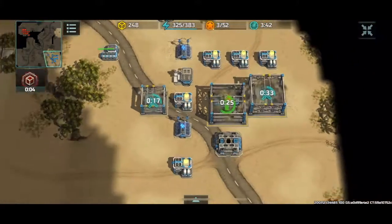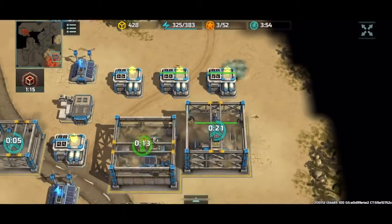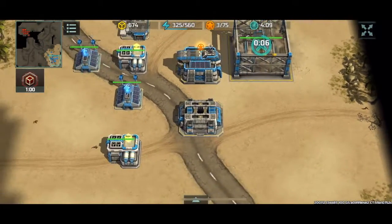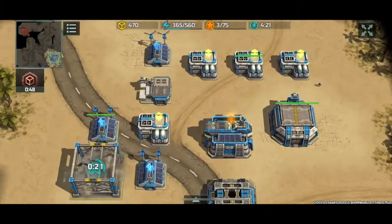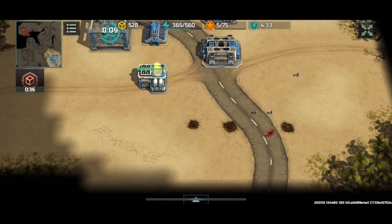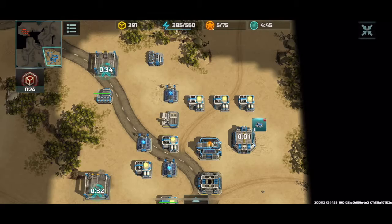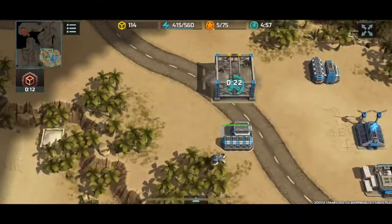I'm also upgrading to HQ3. I've got an avia factory going down and a couple of riflemen coming in. My plan is to produce a cyclone so I can get some vision and map control, and also see what my opponent is up to. That's going to dictate the rest of my build — whether I produce an HQ3 army or go for an HQ4 build.